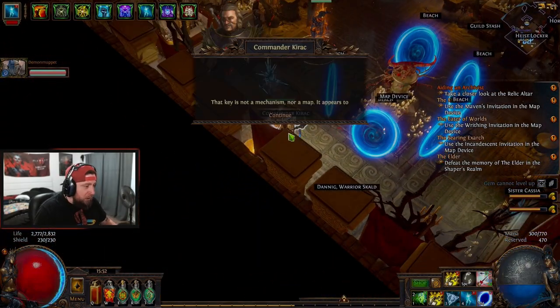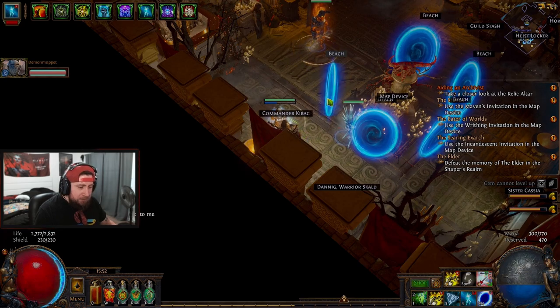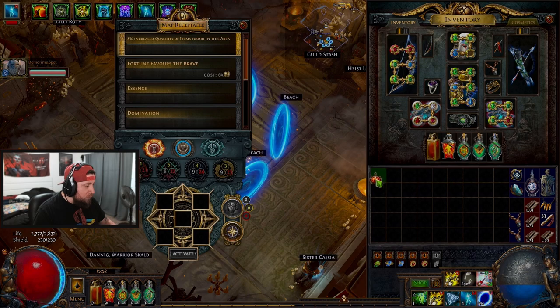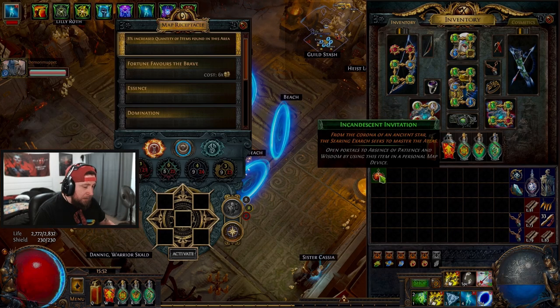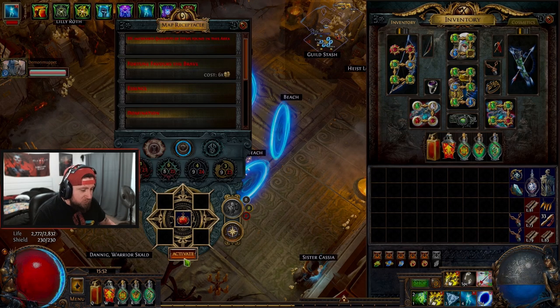Okay, here we go — we're going to talk to Commander Kirk. When the balls spawn, stand next to him. We're going to go in and use our Incandescent Invitation and fight the Searing Exarch. The strategies for this are extremely hard.